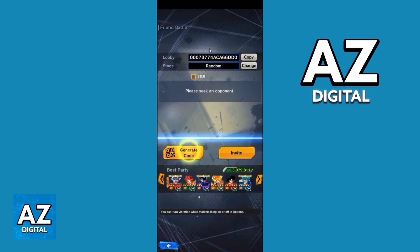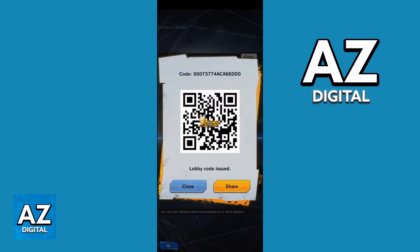You see this page, and you can check the Lobby and copy the code. You can also check the Stage and change the stage if you want. So if you go right here, you can Generate a Code. If you want to play with a friend, your friend has to scan the code on this screen.